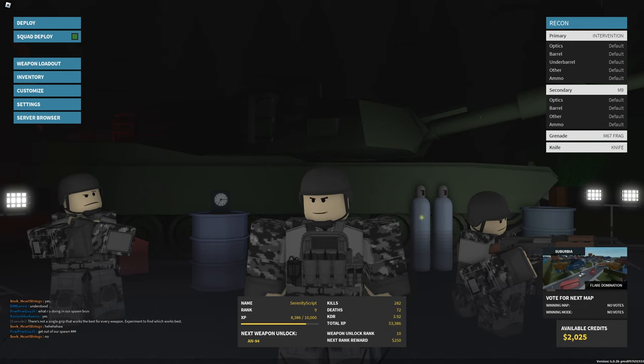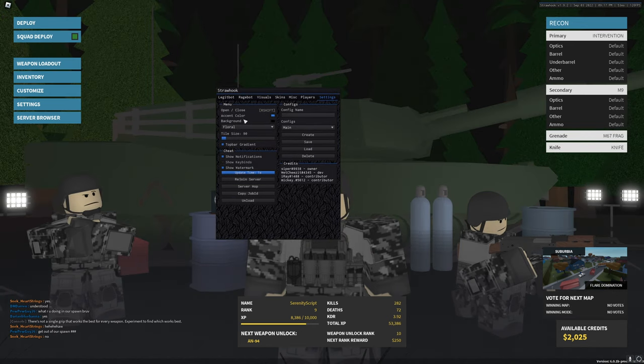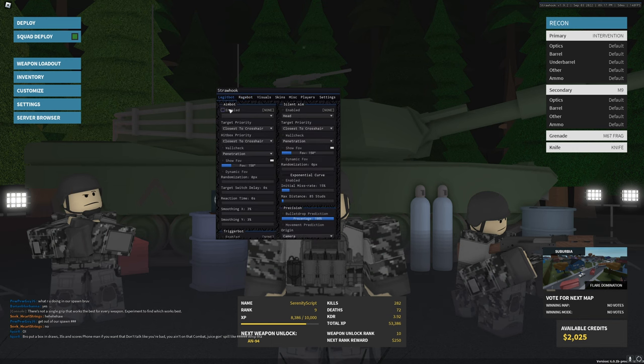Once you do have the script, you simply execute it and you will get the UI. It will take maybe around 2-3 seconds and it will load onto your screen. There are many different options within this script which I will go through. First, you have the legit bot. If you want to have an account that you want to level up and use as your main account without a risk of a ban, this is the section I would recommend. I would not recommend RageBot. I will show you the difference between both of them.